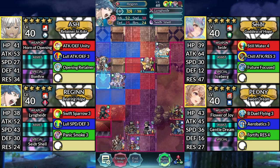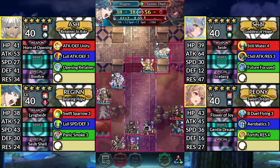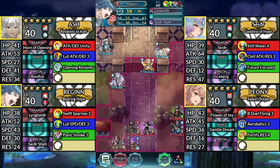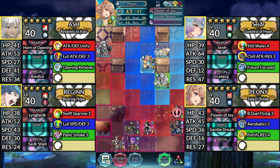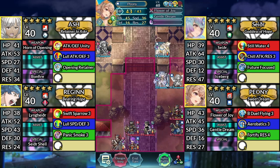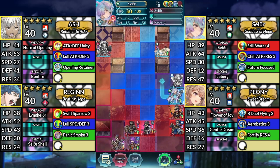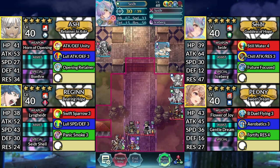Then move Regan down and attack the Green Thief. Then Canto up. Move Sather to the right. Move Peony to the right of Sather and dance Sather. Move Sather down to the right and attack the blue Cavalier. Then end your turn.